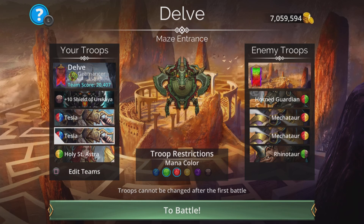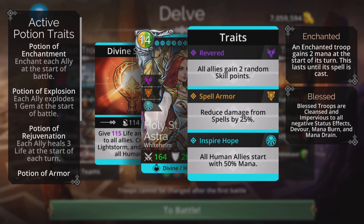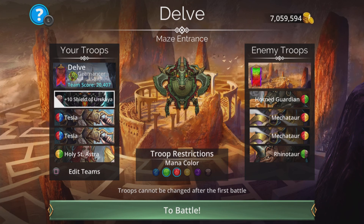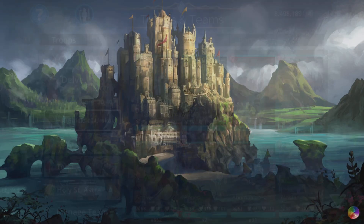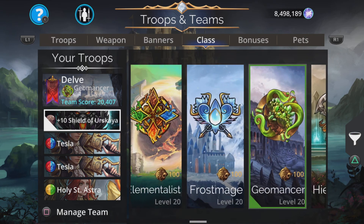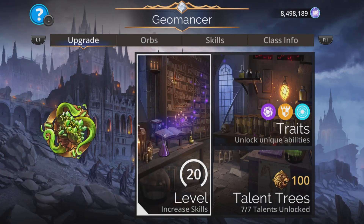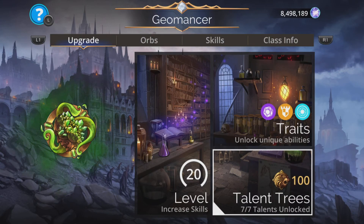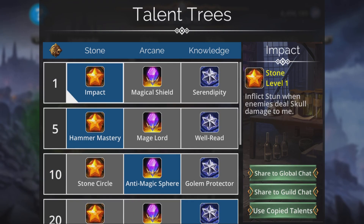On these start levels, we just get Tesla charged up, which happens really quickly because Holy St. Astra gives all human allies a 50% start with mana. We get a 50% start with mana anyway because we're going to be in Geomancer class for this. It's a really nice class. Reduced damage from scarls by 50%, which keeps our armor nice and high to make the most of the boost.